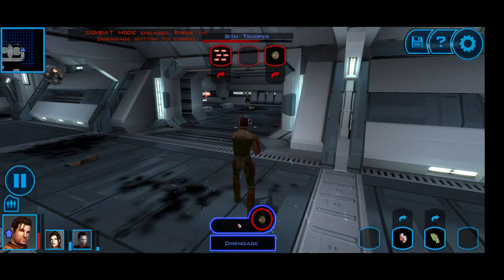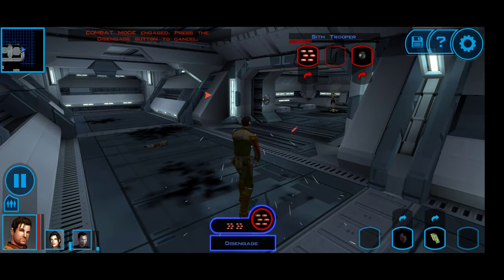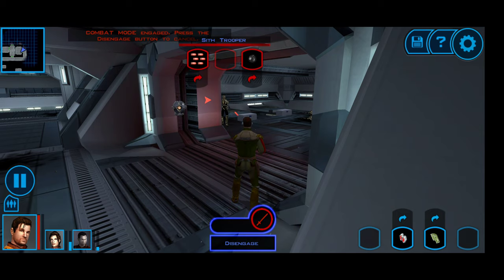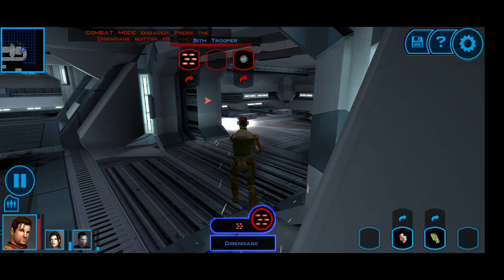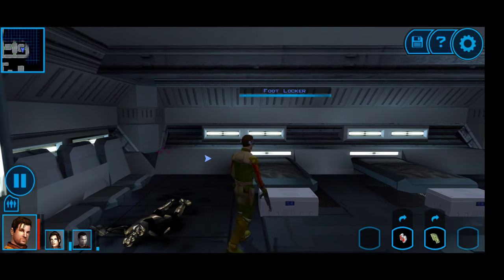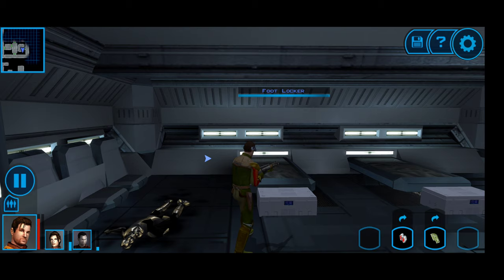I think having the shield and then using grenades might be the easiest way to defeat all of these guys, so I don't have to do it all from close range. Let's try thermal detonators — those seem like a good idea. That took a little bit more energy than I expected.